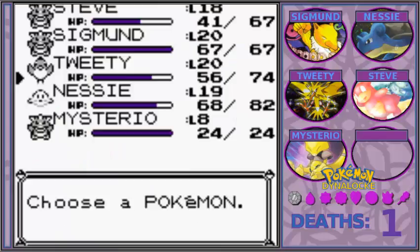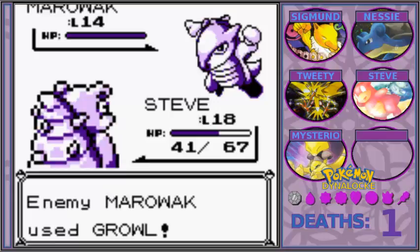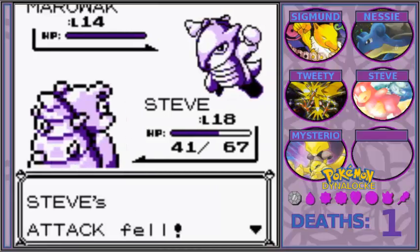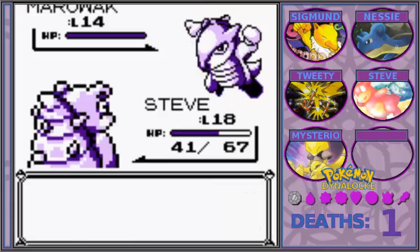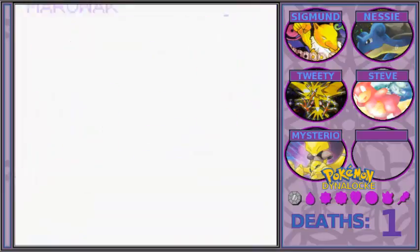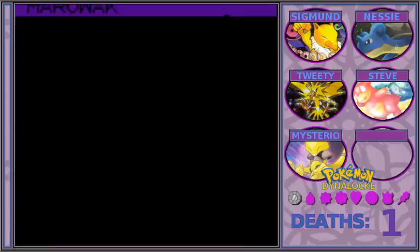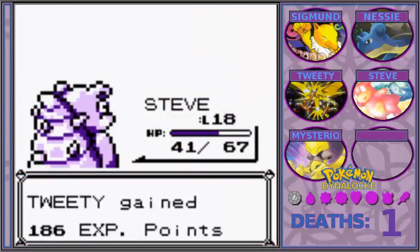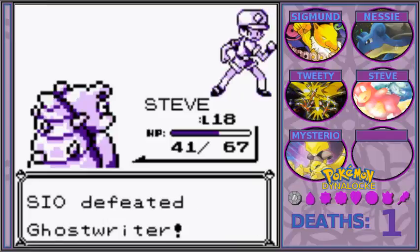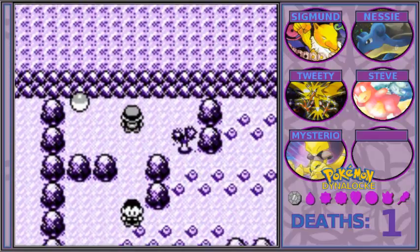I totally forgot that I didn't have a water move on him but that's okay — it looks like Confusion's a two-shot. Alright, let's get this item behind you. Be a good one — TM4. Whirlwind. I might teach that to Tweety, actually, because if stuff starts getting hairy and I need to phase stuff, that might not be a bad idea. It seems probably good. I kind of went Nessie to just get up to level 21 already.